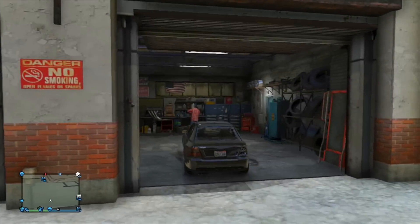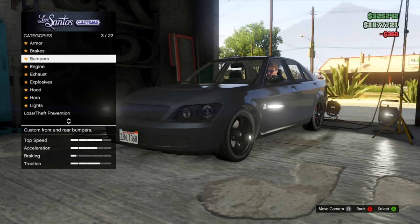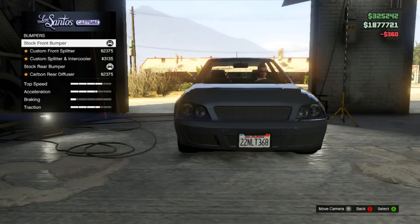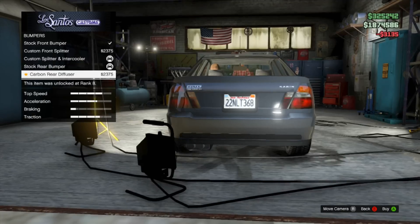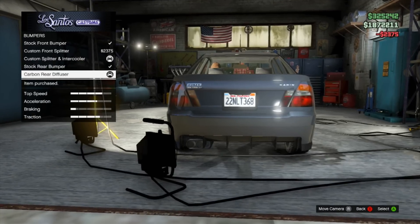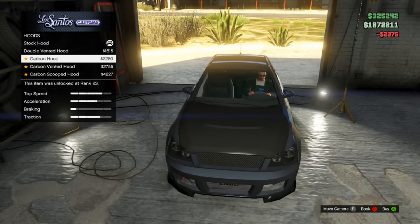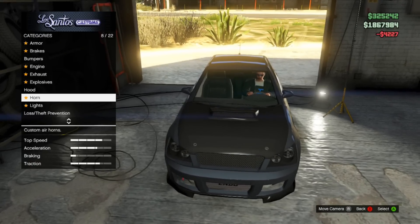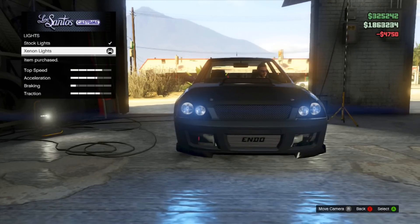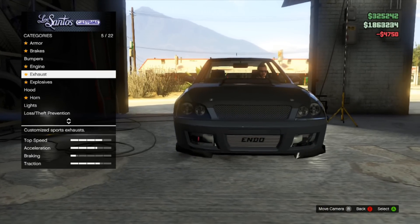So with that said, let's jump to what you can do in Los Santos Customs with the Sultan RS. Now that we've arrived at Los Santos Customs, as you guys can see, this is a pretty nice car. It's not a supercar, but it is a sports car. This car is based on the Subaru Impreza, and it's like a street sports car.